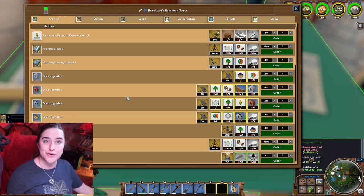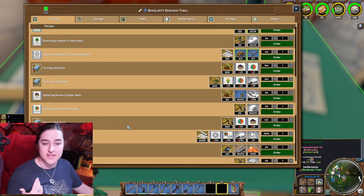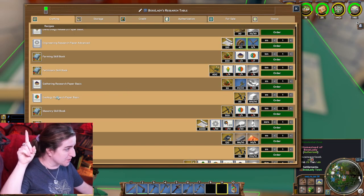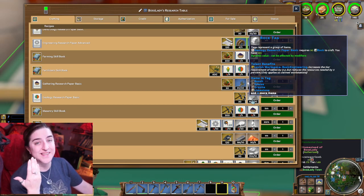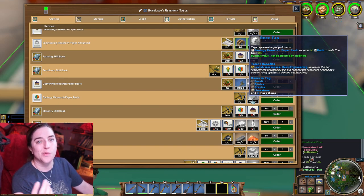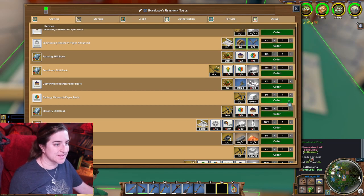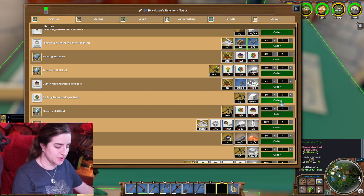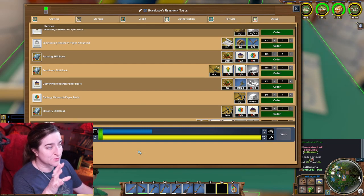Let's talk about a particular sheet of paper that you want to research. I'm going to pick the geology paper. So if I want to research the geology paper, which is this one right here, I need to have some stone on hand. Each paper takes 30 pieces of stone. You can pick up 20 at a time when you're mining, so that's one and a half loads of stone into your stockpile. I'm going to make three of these because I know that we are going to need three for the project we want to do. So we're going to queue those up — we've got three papers queued up.